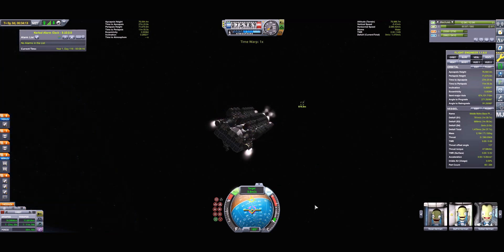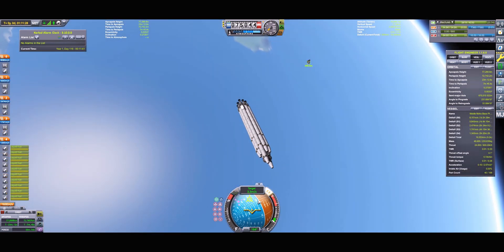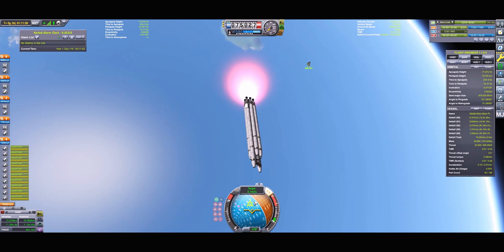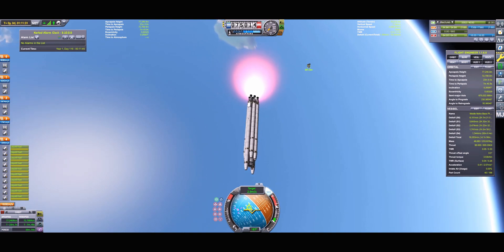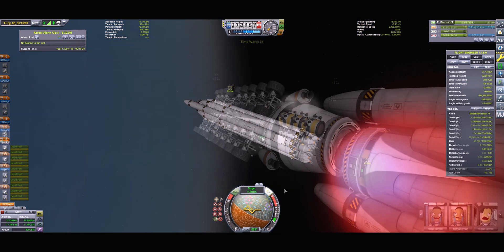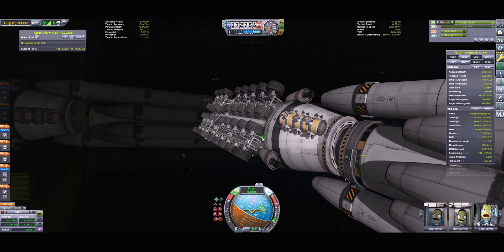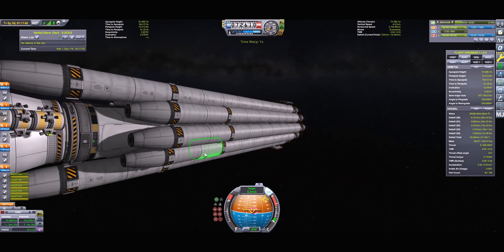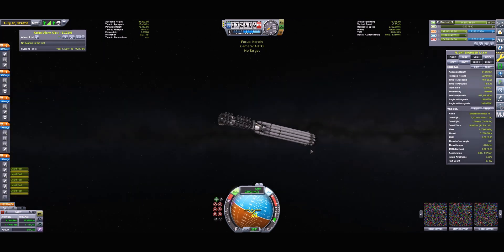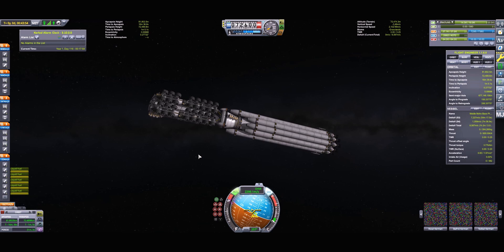As the distance between the base and I got smaller, so did the amount of RCS monopropellant I had. To prevent from running out of monopropellant, I decided to switch to the other vessel which has the atomic engines, and used those engines to adjust my approach to the target. Once I got close enough to dock, the monopropellant started to run out. However, after a few attempts of using the stage with the NERV engines, I managed to successfully dock the stage, and now we're ready to go to Moho.